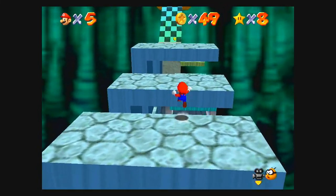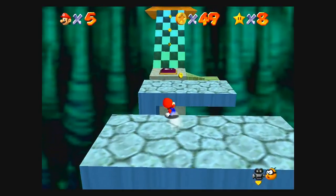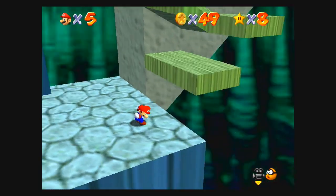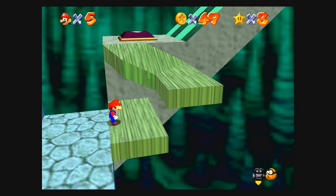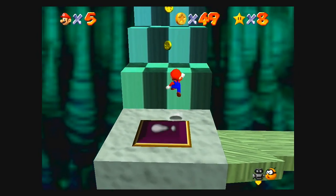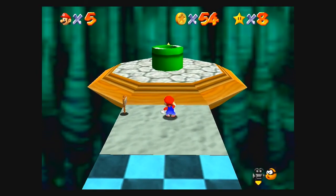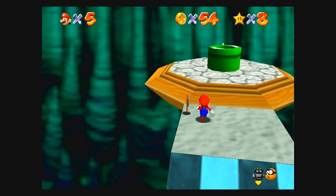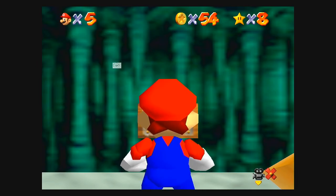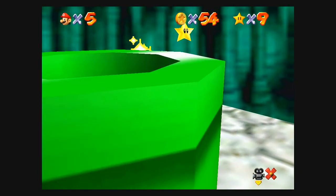You can get an extra star from here, and we nearly died. There's a sign over here — it basically tells you how to beat Bowser. Here we go!